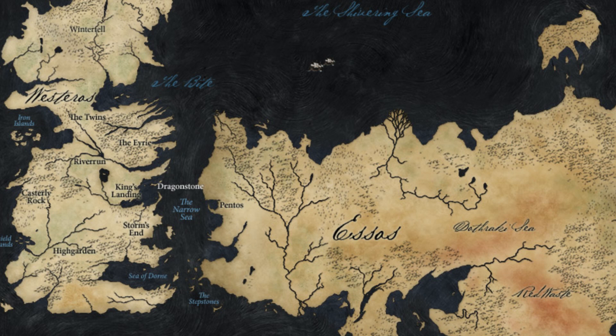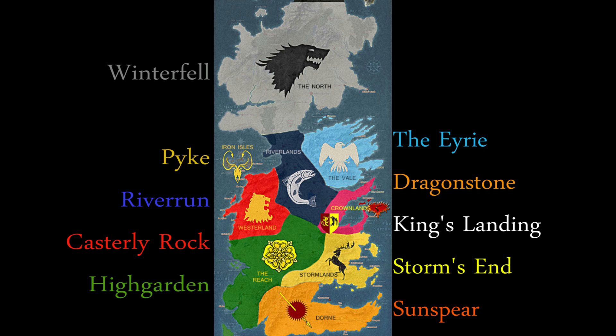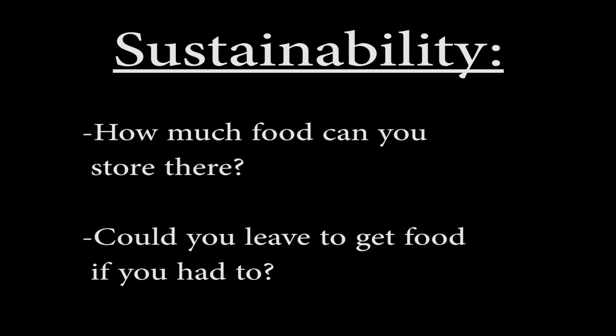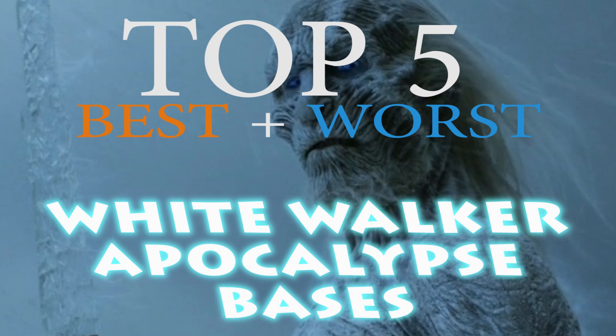The only other rule I'm going to enforce here is that you can't just escape by boat to Essos or somewhere, because where the hell is the fun in that? I asked you guys to rank the following Westeros capitals from 1 to 10 based on two factors: one, protection, which is important in any zombie apocalypse for obvious reasons, and two, sustainability, because without the ability to get food, your protection isn't going to do you very much good. And how I added up the points looked just like this. So without further ado, let's dive into the top five best and worst White Walker apocalypse bases in Westeros.